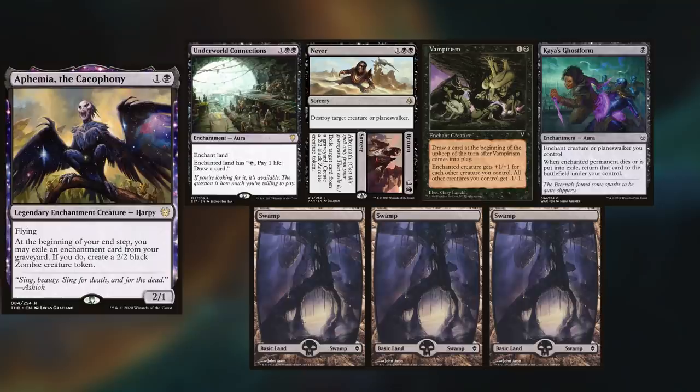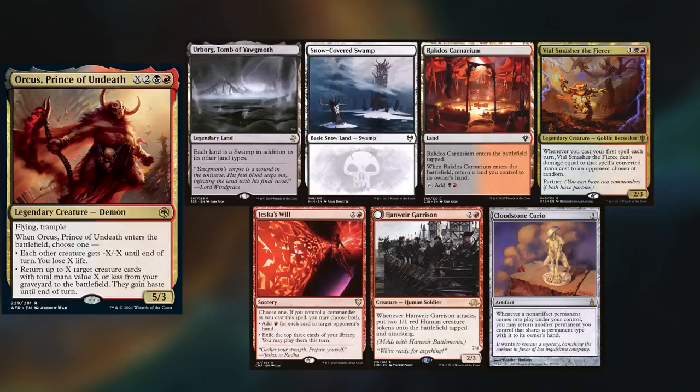Nyk is playing Ephemia, keeping Underworld Connections, Never Slash Return, Vampirism, Kaia's Ghost Form, and three Swamps. Max is playing Orcus, keeping Urborg Tomb of Yawgmoth, a Snow-Covered Swamp, Rakdos Carnarium, Vile Smasher the Fierce, Jeska's Will, Hanweir Garrison, and a Cloudstone Curio.